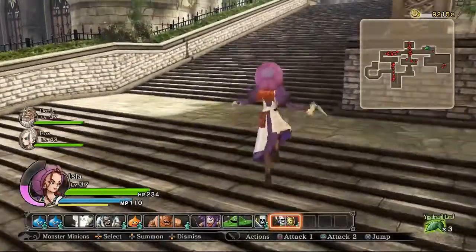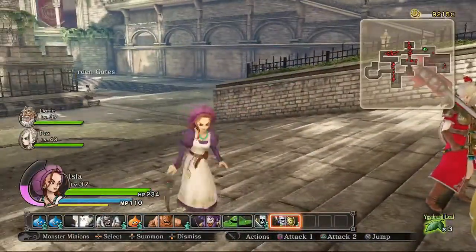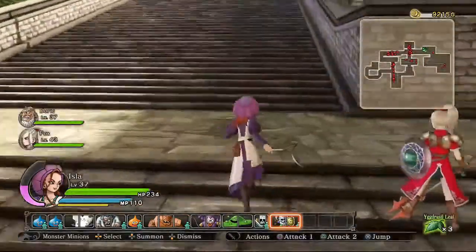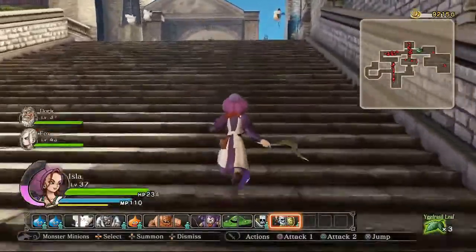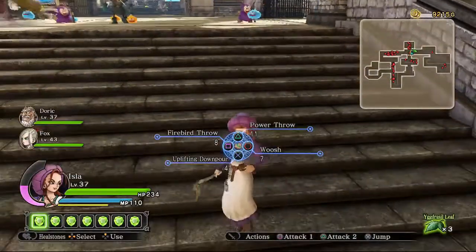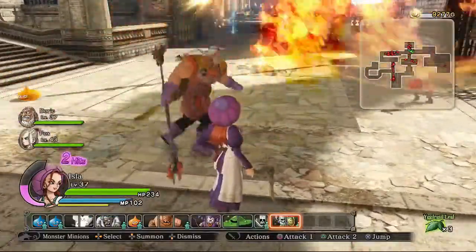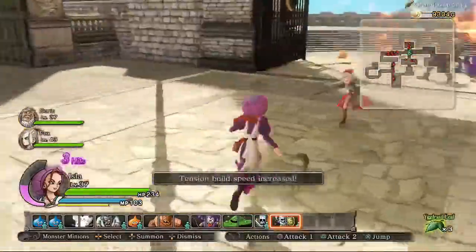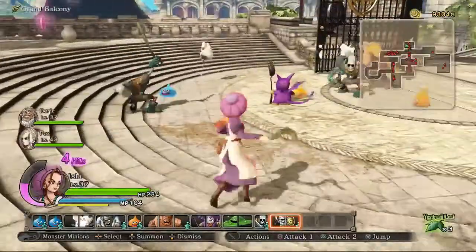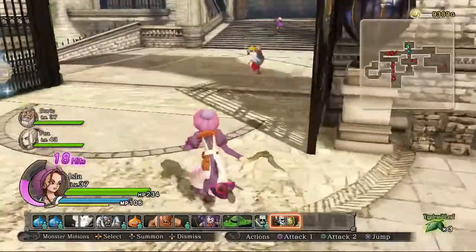That's her normal attack. She also has an air throw. So she basically has boomerang tosses and spells for her skills. One is Firebird Throw, where you toss it and it kind of flies around burning people for a while. There are no real upgrades for it other than one that makes it last a little longer. Firebird Throw isn't terribly interesting.